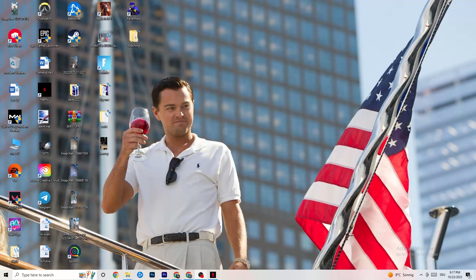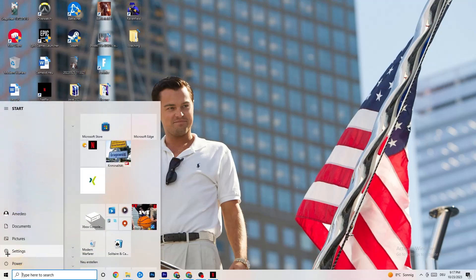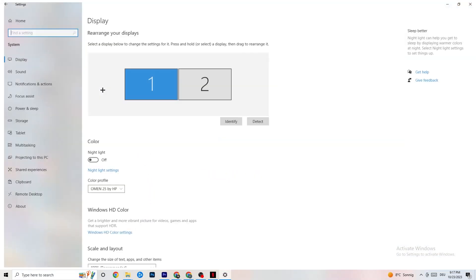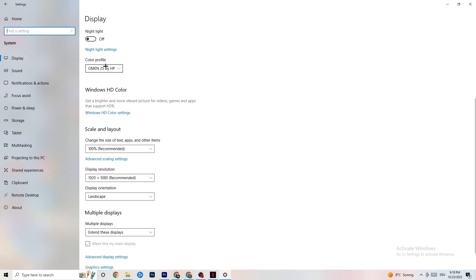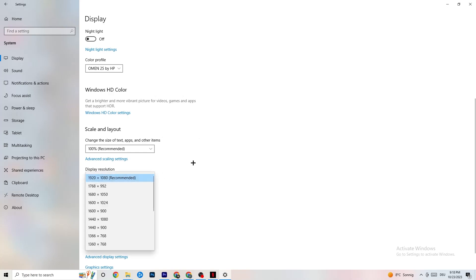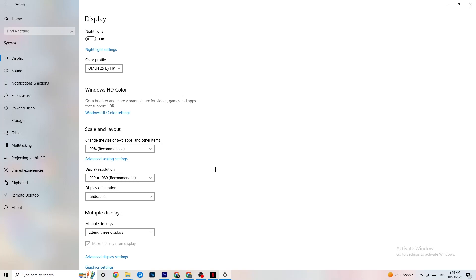The first thing I want you to do if your game freezes, has FPS drops, or stutters: navigate to the bottom left corner of your screen, click the Windows symbol, hit Settings, go to System. First, identify which monitor is your main one — click Identify and select the main monitor. Go down to Scale and Layout and change the size of text, apps, and other items to 100% as recommended. Then go to Display Resolution and set it to match your in-game resolution — for example, 1920 by 1080.